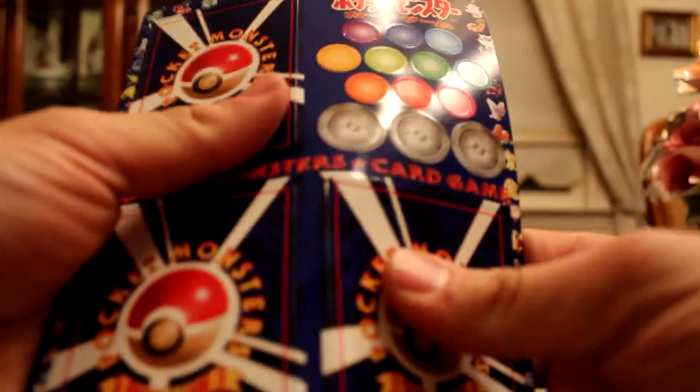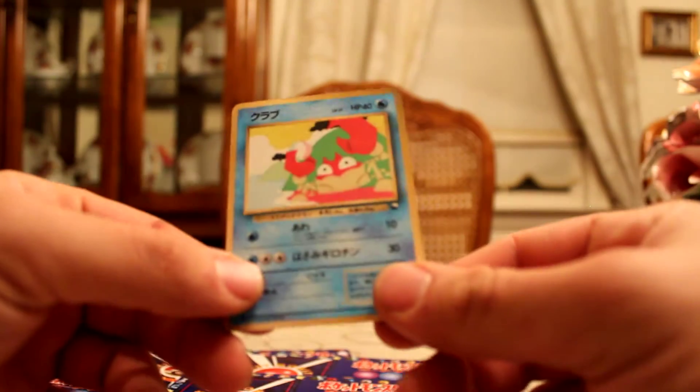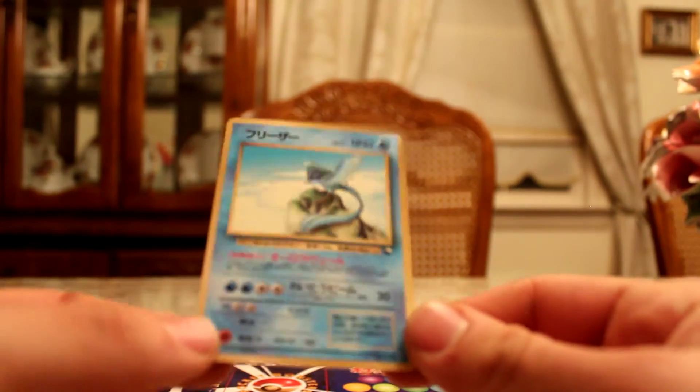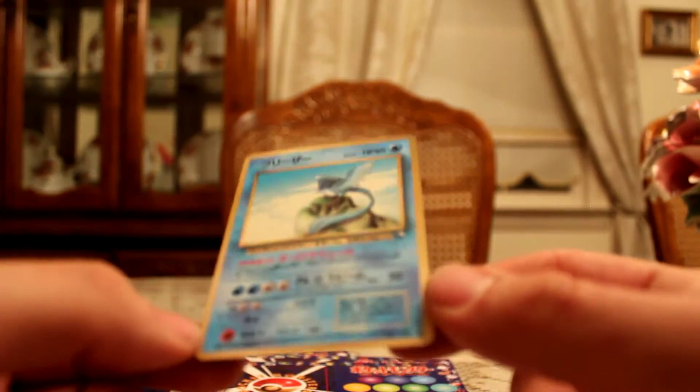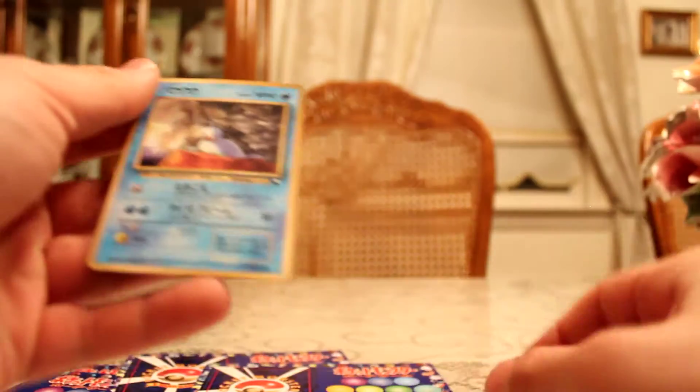And we got three left — let's see what we got. There should be a Zapdos in here somewhere. Krabby. So far I think I have all of these. Articuno — nice. Might keep this one, really nice card. Not sure if I have it — put that aside. Maybe there wasn't a Zapdos in here. Who knows. And then a Seel.